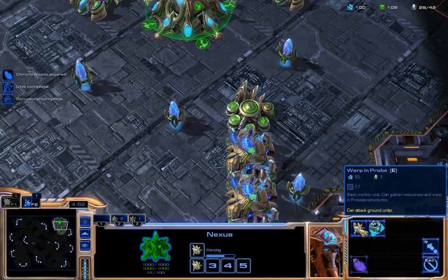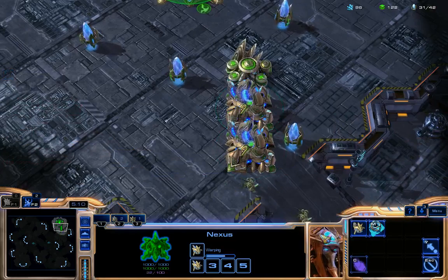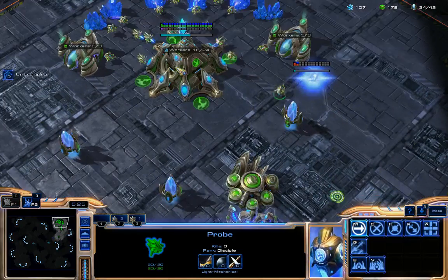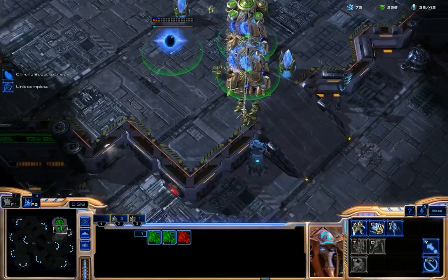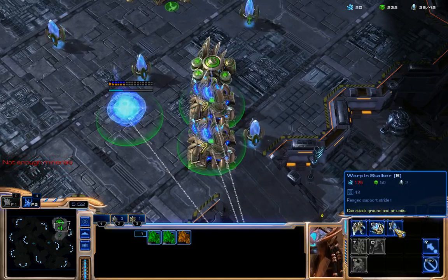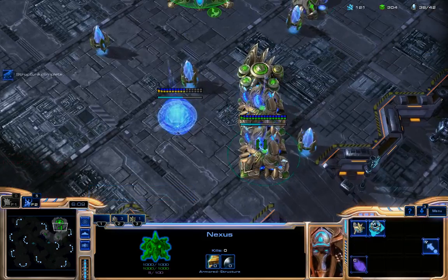I could also go for a Mothership Core, but that will be in another video. Right now I'm going just for Zealots and maybe some Stalkers. I can use gas for upgrades and also build another Gateway. I can simply go and attack. If I meet someone, I can kill them with Zealots and Stalkers — these are the two very basic units in StarCraft 2 for Protoss.